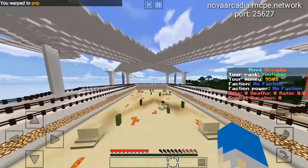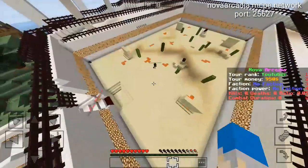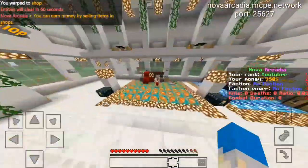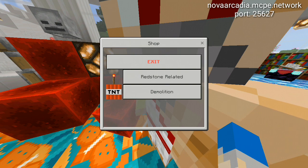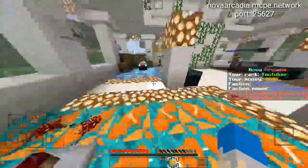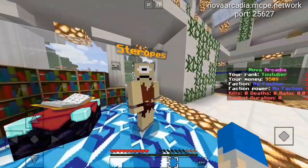The PvP arena is pretty plain but cool — it isn't too cramped so you won't hit your head. On this server the shops are NPCs that you hit to open their shop. Plateau is the redstone NPC where you can buy redstone items and TNT. A cool feature is that you can build real cannons, not the fake ones most servers have — raiding is so much better here.